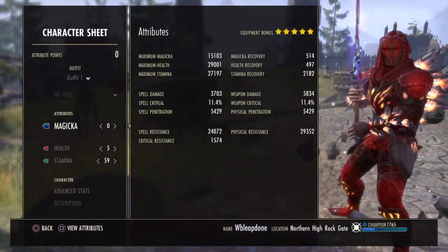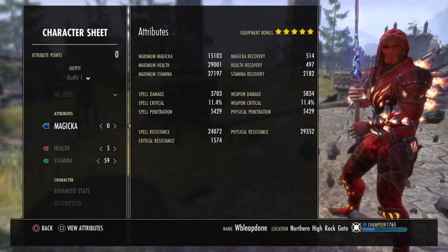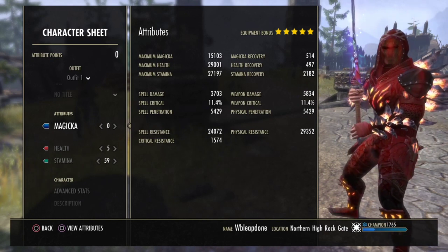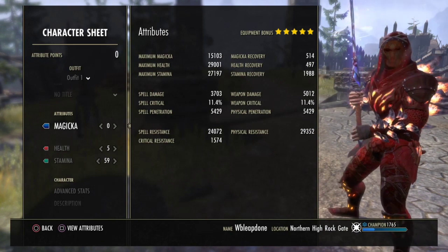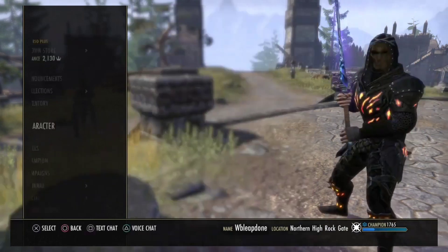On the front bar we're gonna have 15k Magicka, 29k Health, 27k Max Stam, almost 2.2k Stam Regen, 5.8k Weapon Damage, 5.4k PEM, 24k Spell Resistances and 29k Physical ones.